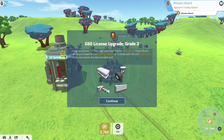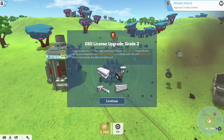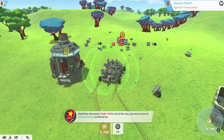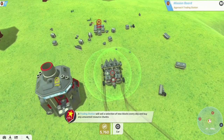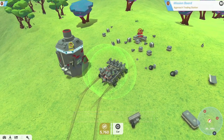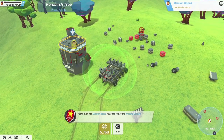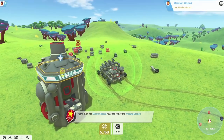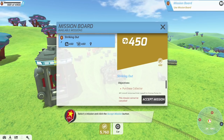GSO license upgrade to grade two - congratulations! We can make a fabricator and some other new blocks. We got a whole bunch of blocks now. It's an anchor block deal - we're gonna have to take that out. Right-click the mission board at the top. By leveling up you unlock the other licenses, and the Future Industries ones are the futuristic stuff which looks pretty cool.